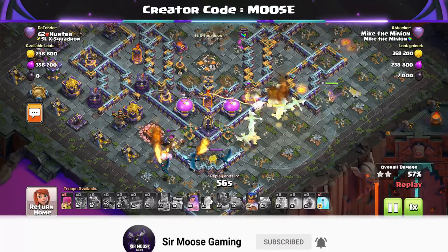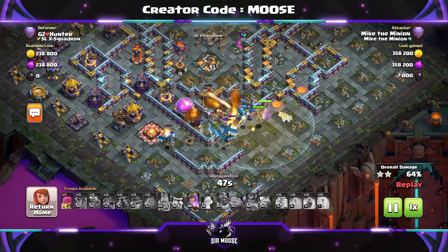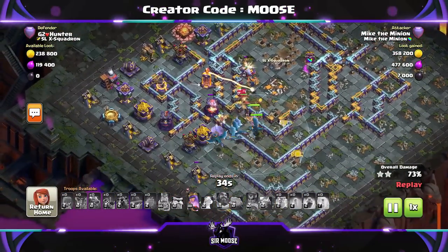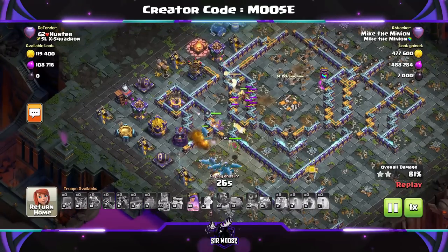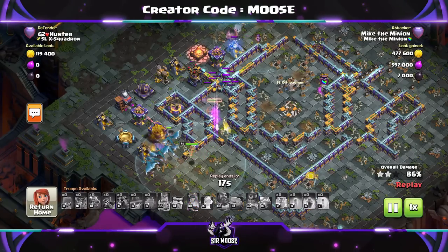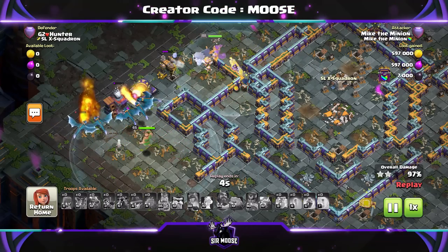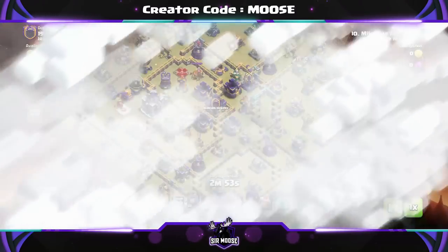Try to look where the defences are and decide where you want the dragon riders to go. Don't send in your royal champion too early - send her into the battle where it looks safe, avoiding enemy heroes like the king. Send in some archers as well; they're just there to help clean up any structures at the end of the attack. Dragon riders are doing great, royal champion as well. For heroes and pets: the queen with the unicorn is great, and the royal champion with either diggy or the phoenix. Diggy is probably better if you send in the royal champion later when it's safe with no single target infernos, as diggy will help stun the defences. So there's our first replay - a nice three-star attack.